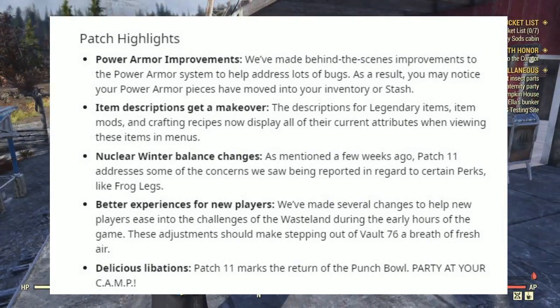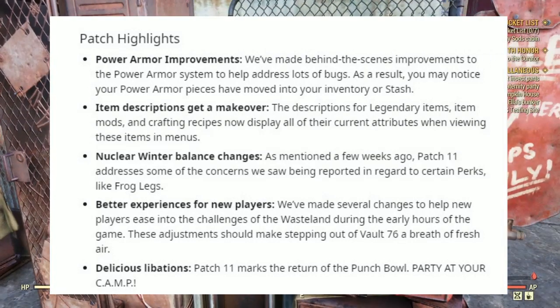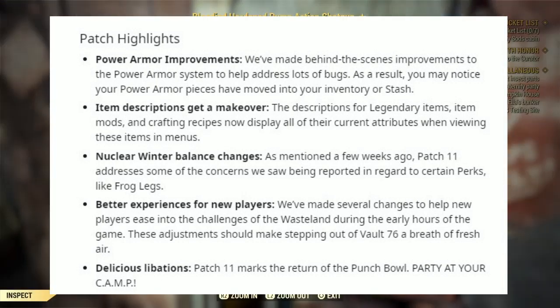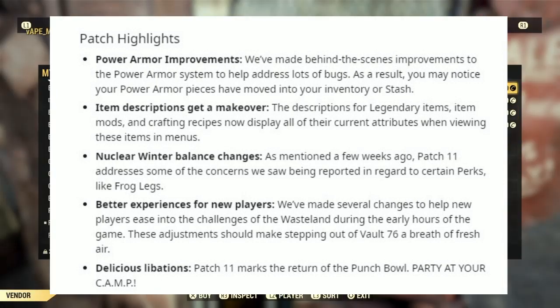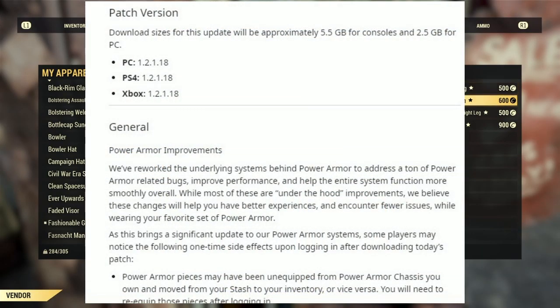Nuclear Winter balance changes: patch 11 addresses some of the concerns we saw being reported in regards to certain perks like Frog Legs. Better experience for new players — we've made several changes to help new players ease into the challenges of the wasteland. These adjustments should make stepping out of Vault 76 a breath of fresh air. Patch 11 marks the return of the Punchbowl, so party at your camps. Today's patch is around 5.5 GB for consoles and around 2.5 GB for PC.